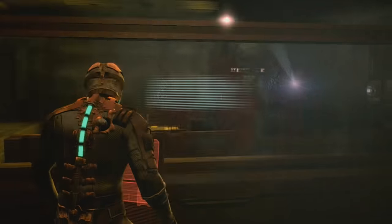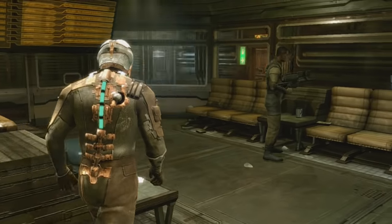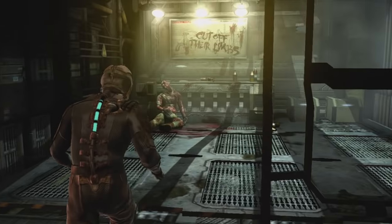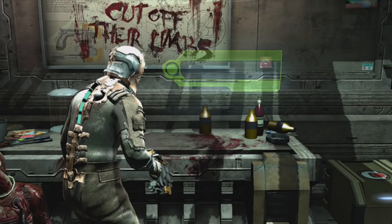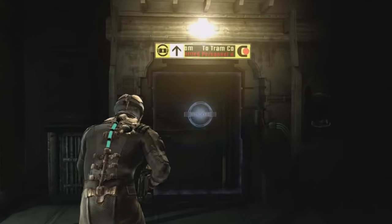Dead Space is in such a rush to get to the action — the enemy is introduced and it's all kicked off within the first couple of minutes. There's no calm before the storm. If you want to really build tension, generate atmosphere, make the player feel uneasy, you have to take your time and build up to it. At the very least, I'd have liked to spend more time with your crew, getting to know them, so that when you're split up from them you actually feel that sense of being cut off and alone.